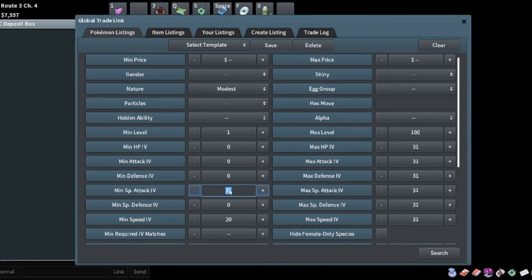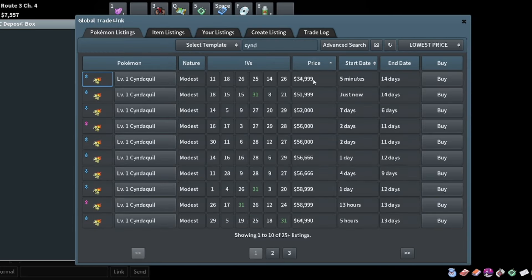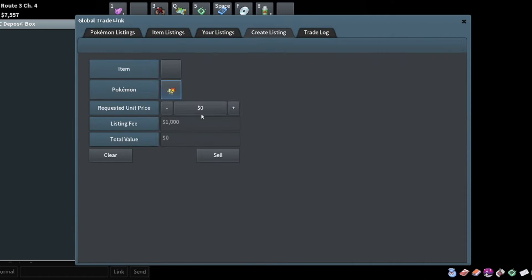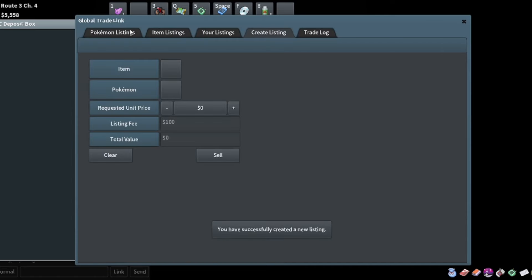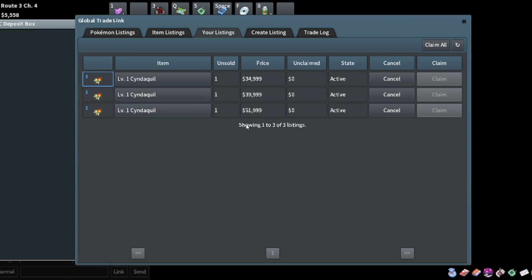Looking at 34K for the comparable one - that's the one I listed. I think 40K is going to be fair for this one. Definitely making a fat profit on this one as well. We've got this Gible that needs to hatch yet, and I've only got these three listings. This will definitely put me over 100K by the time these sell.